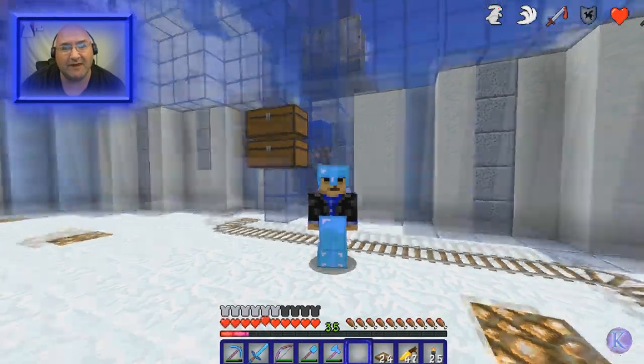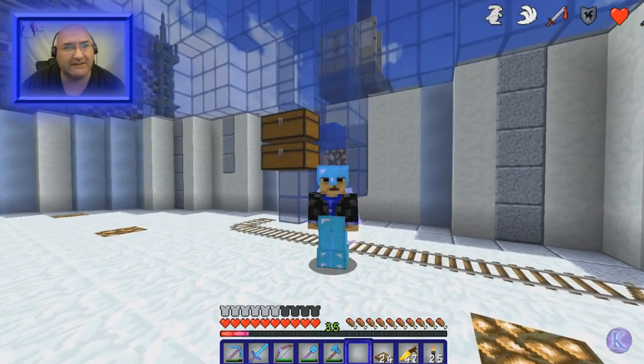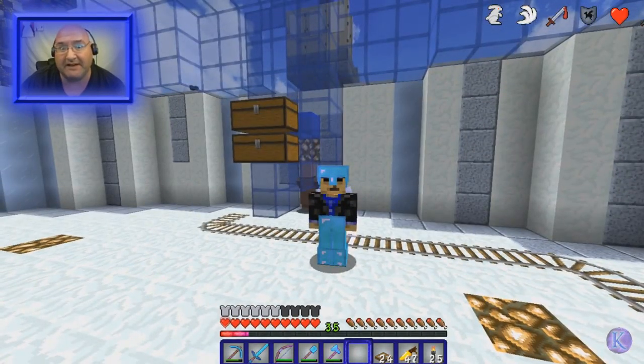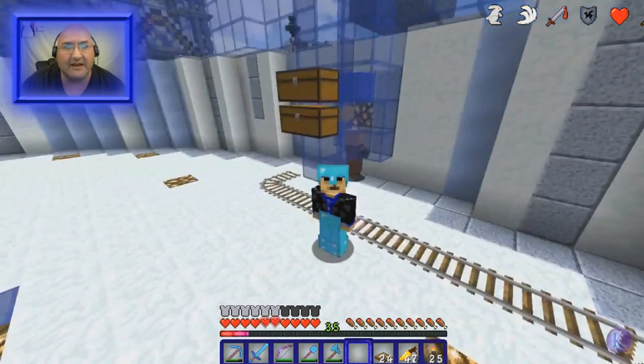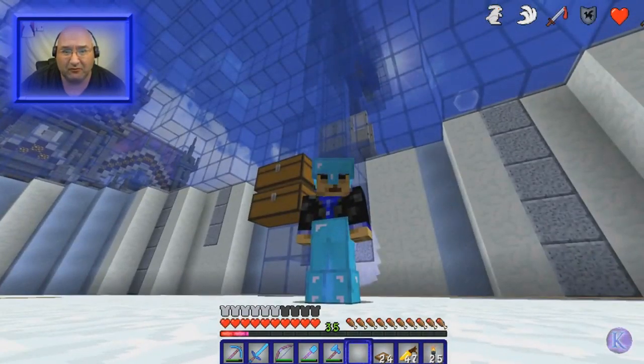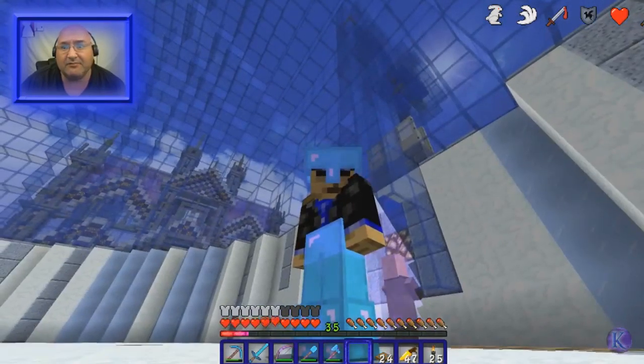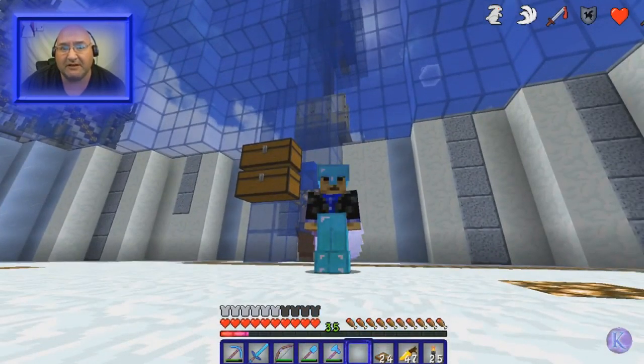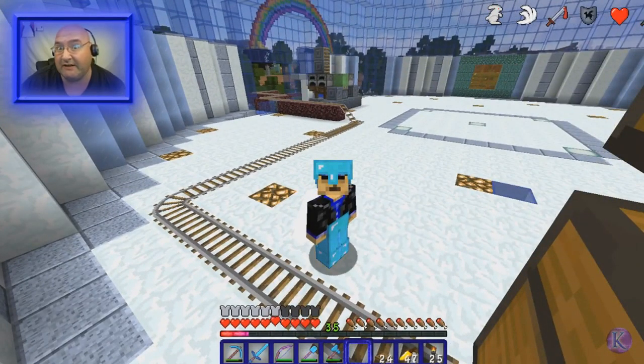Hello, this is Keith from KMA's Corner. Welcome to episode number 43 of my KMA's Jam series, just another Minecraft series. In the last episode we were working with villagers, and as you see above me I have a villager breeder with baby villagers being bred. I am out of villagers and I need to still fill up my green dragon villager inn.